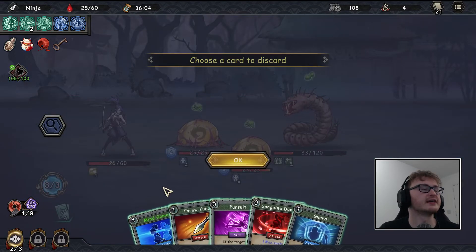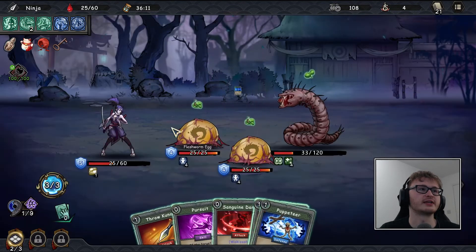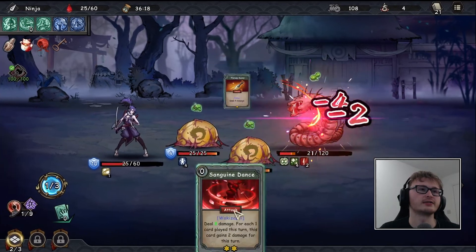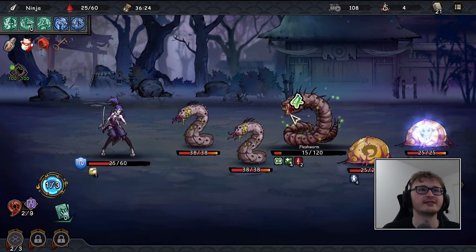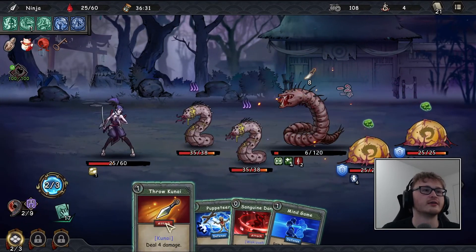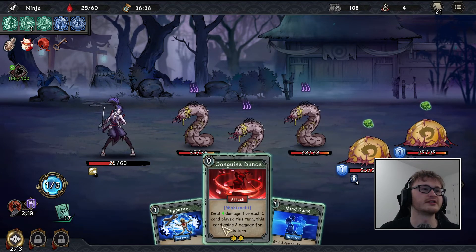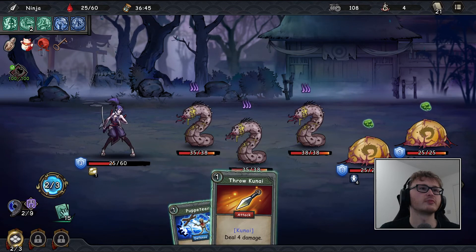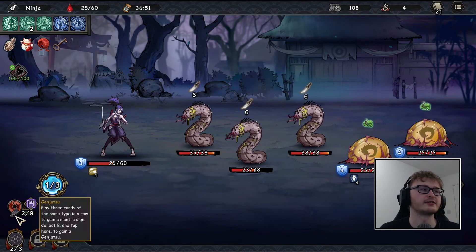12 damage from the enemies — we're going to have to play both defense cards to live. Puppeteer gets rid of kunai, then Sanguine Dance on the lowest-health enemy for four damage a turn — that's not going to be good enough. We need as many action points as we can to live here. I think we're going down to two health but we're still hanging in. Weaken one of the enemies attacking us — hopefully some of the random chances hit.